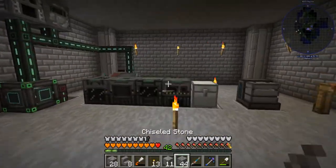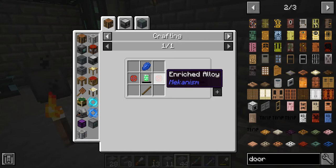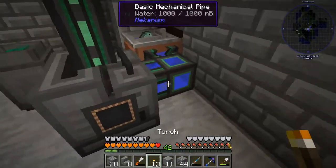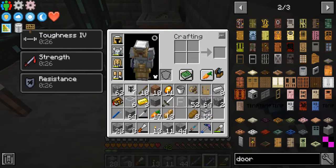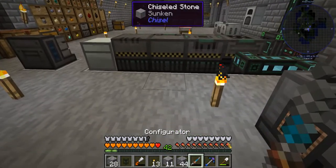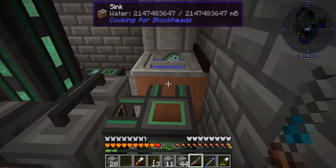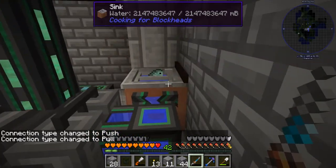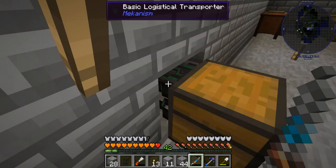The first thing I'll mention is the configurator — basically the wrench of Mekanism. It's made with two enriched alloys, lapis, a stick, and one of those energy tablets from earlier. This is needed for using most of the piping in Mekanism. Let me demonstrate: at the moment there's no water running through this. The default state is to configurate items. You hold shift and right-click and you see it change to push, then change to pull. So that pipe is now pulling water out of the sink. We did the same thing for this mechanical pipe — we told it to pull items out of the chest.